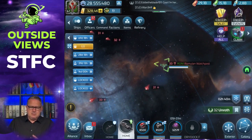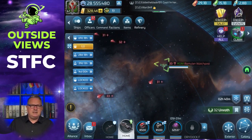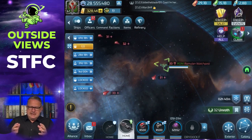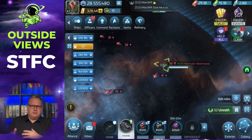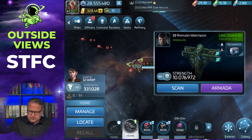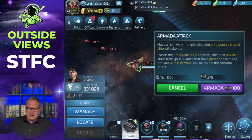For UC armadas you need UC directives. For rare, you need rare directives. And for epics, you need epic directives. You get them in different ways, but that's a topic for a different video. For a UC armada — when you click on the armada — you need 100 UC directives. I can start one because I still have 275.